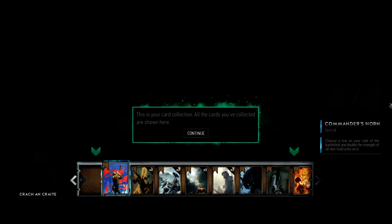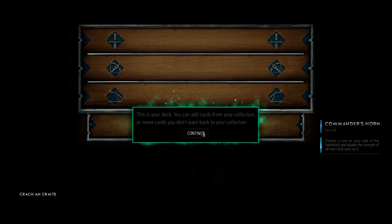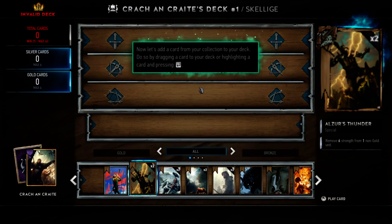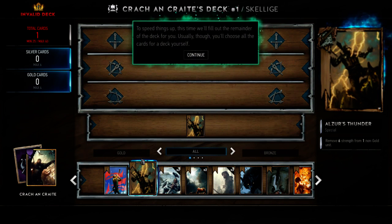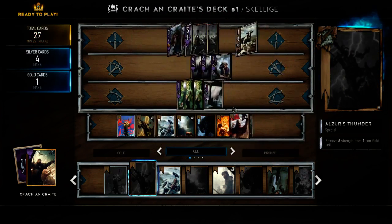I want to look at each deck before I decide. This is your card collection — all the cards you collected are shown here. You can use the card filters to display only specific types of cards. This is your deck — you can add cards from your collection or move cards back. Total cards: max 40, min 25. Silver cards max 6, gold max 4. Now let's add a card from your collection to your deck by dragging or pressing enter. To speed things up, we'll fill out the remainder of your deck for you. Usually you choose the other cards yourself.